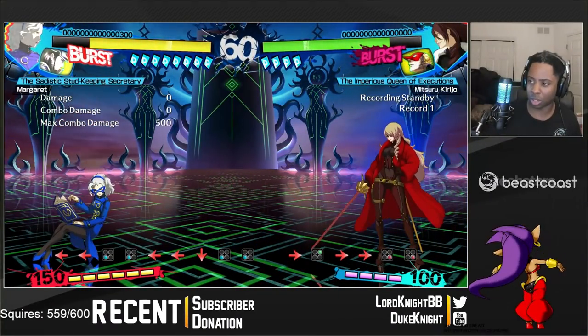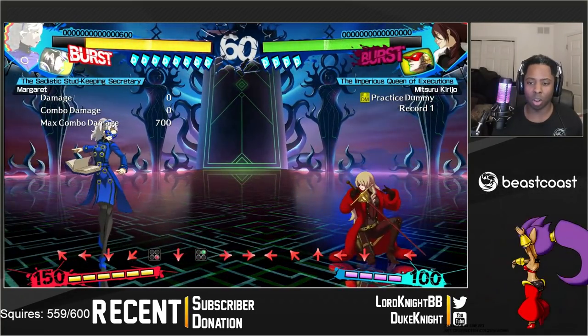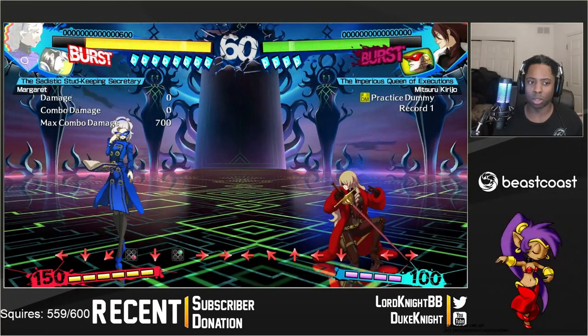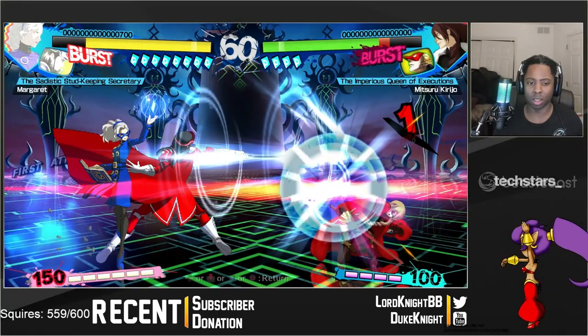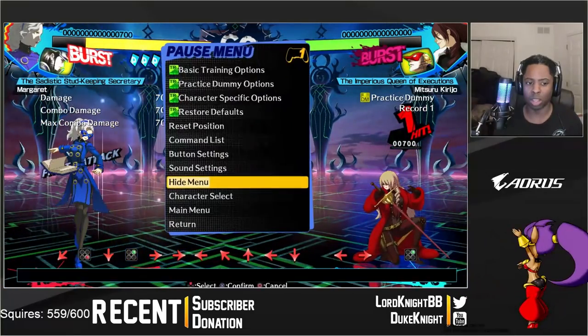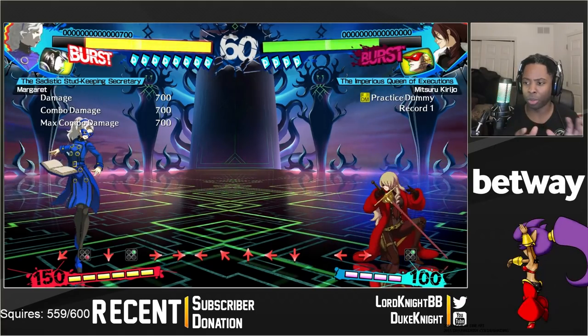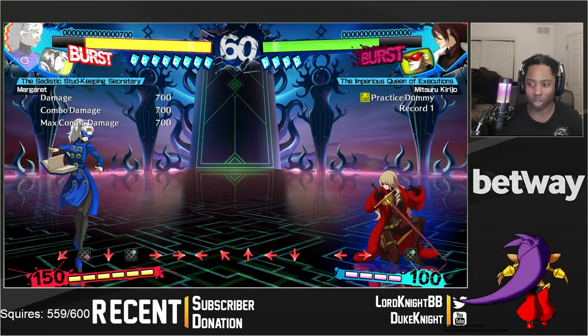So in Mitsuru's case, she has Artemisia, and it's a lot of width attacks and stuff. Now, these are characters independent of you. So with Margaret, I do 5C and Kukulin's right here, chilling. And when the move is over, he disappears. The thing is, there's a system of how these moves move across the screen — how the Personas move across the screen.